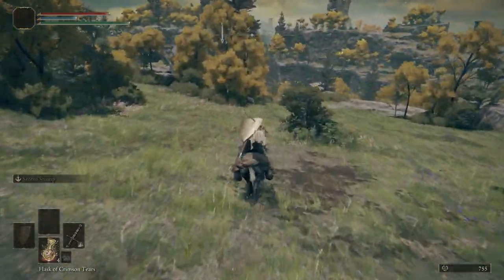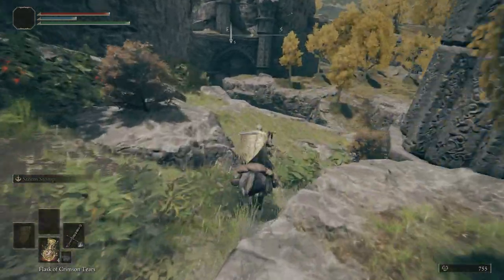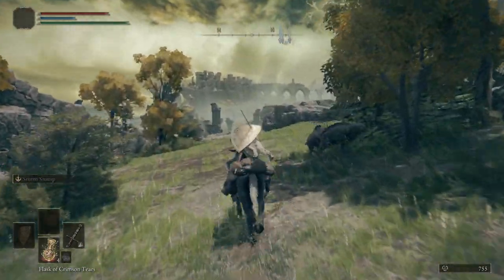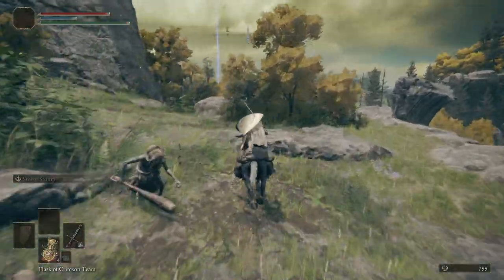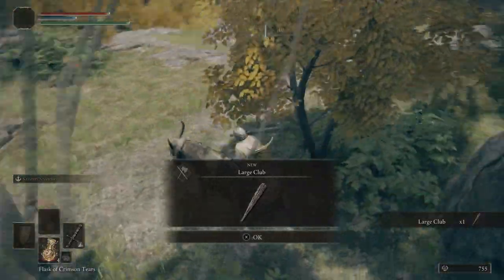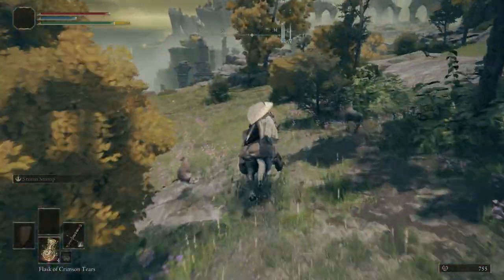We're going to go down the path here first, and then we're going to turn around and go up on the upper path. Be careful — those trees are Demi-human disguises. They look like the same trees as Boc when we first met him. Then we're going to come up to the top here. If you don't want to go down there to grab the three rune fragments, I wouldn't bother — it's just a pitiful reason to go down there. Get the Large Club.